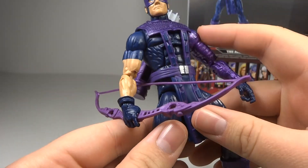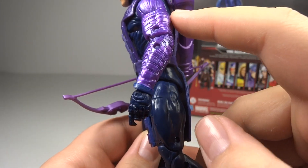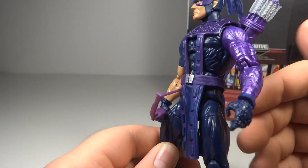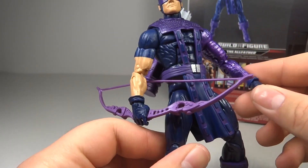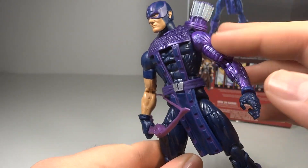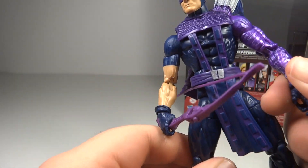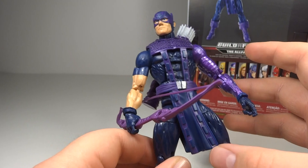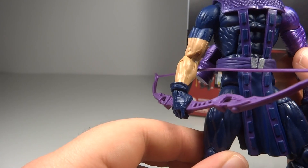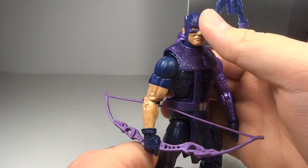He has one normal arm, but his left arm looks kind of lined or mechanical. I'm not quite sure if this is supposed to be a robotic arm or just his costume design — I can't say for certain what Hawkeye this is based on. But this is a reused arm from the Captain America: The Winter Soldier movie figure, which is why it has the robotic look and the trigger finger. If you guys know whether this Hawkeye is supposed to have a mechanical arm, let me know in the comments.